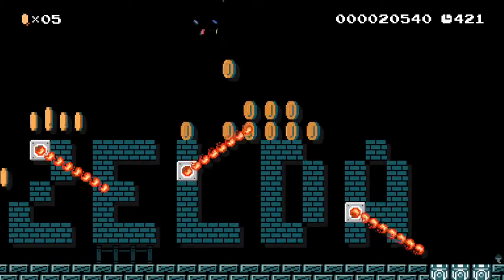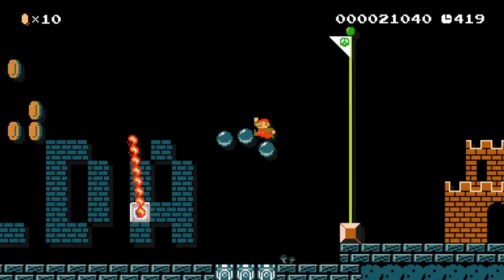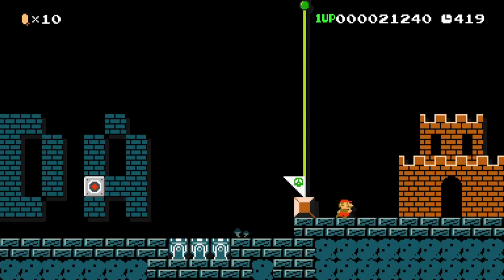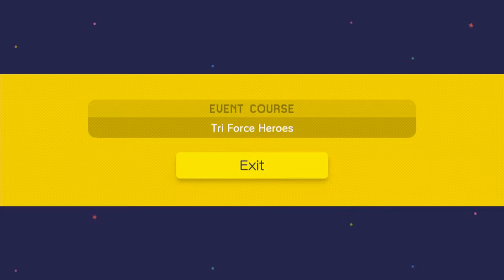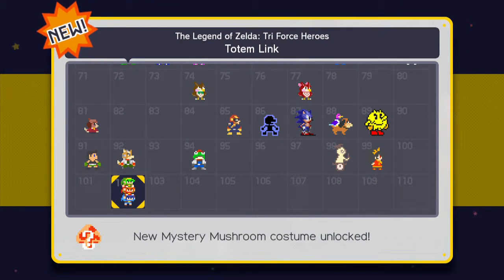Now we got the word Zelda, then we have three cannons. Sadly I didn't get to finish with the Triforce Heroes, but it's fine. We got the Totem Link right there. So there are nine more costumes that were added in this update, which is pretty cool.